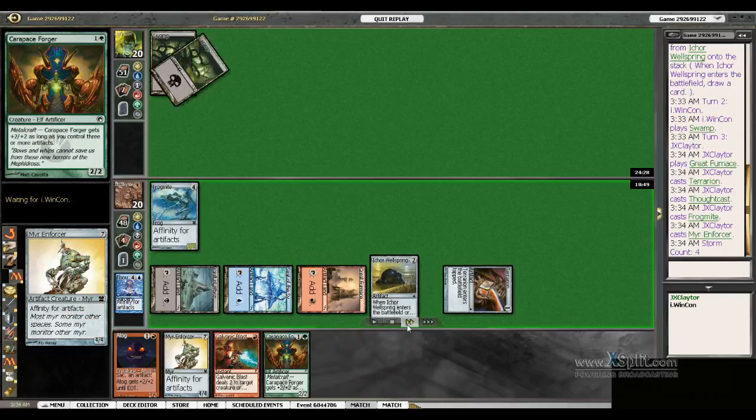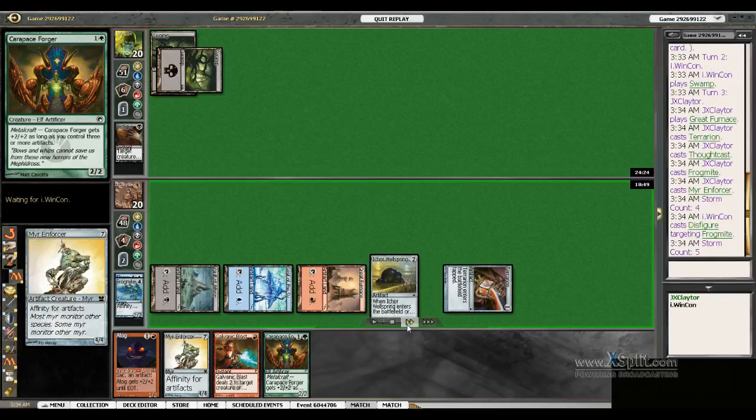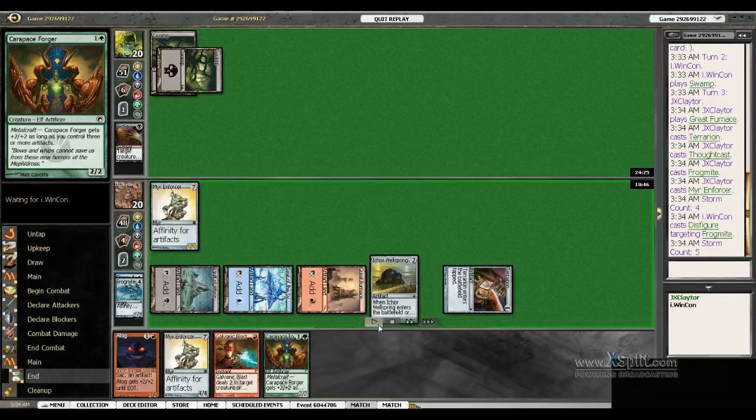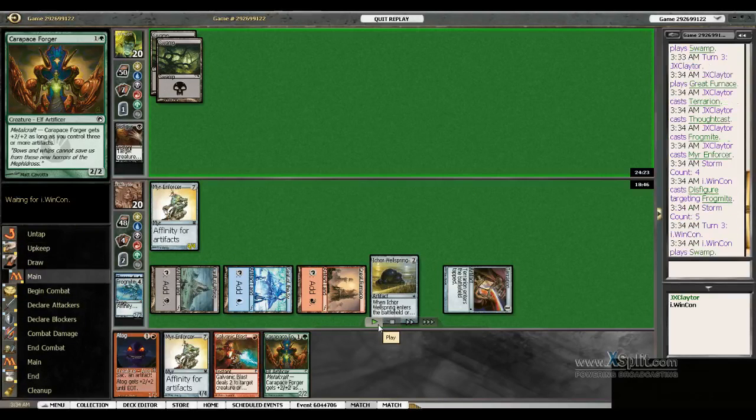And on our turn three, we have six points of damage on the board. Except for a Disfigure — it figures. And we're in pretty good position.